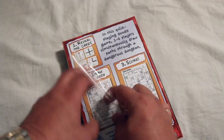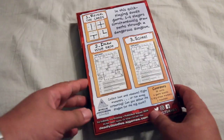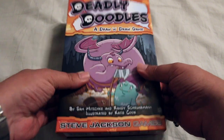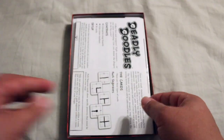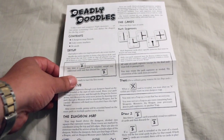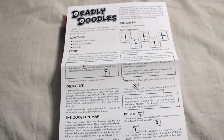Never had a dungeon delve where you write, other than Four Against Darkness — that was a pen and paper game, but I think this is completely different. It includes four dungeon map boards, four dry erase markers, and 36 cards.